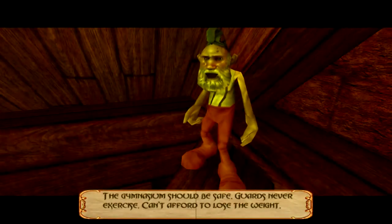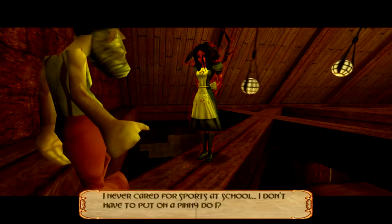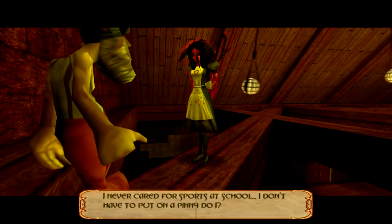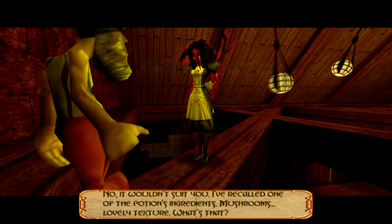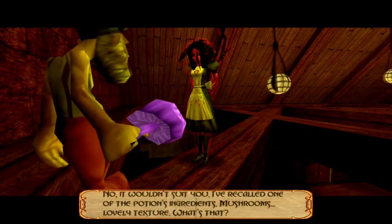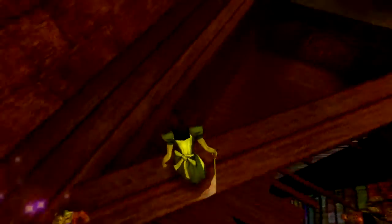The gymnasium should be safe — guards never exercise, can't afford to lose the weight. I never cared for sports at school. I don't have to put on a pinny, do I? No, it wouldn't suit you. I've recalled one of the potion's ingredients: mushrooms. Lovely texture. I guess that's why I got the rage power-up — but why is it gone now? It was there in the cutscene. Lame.